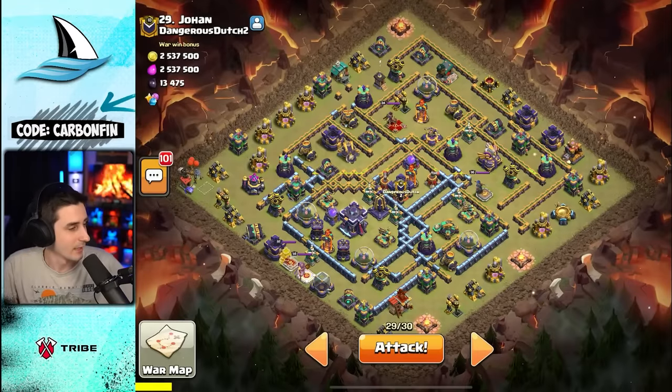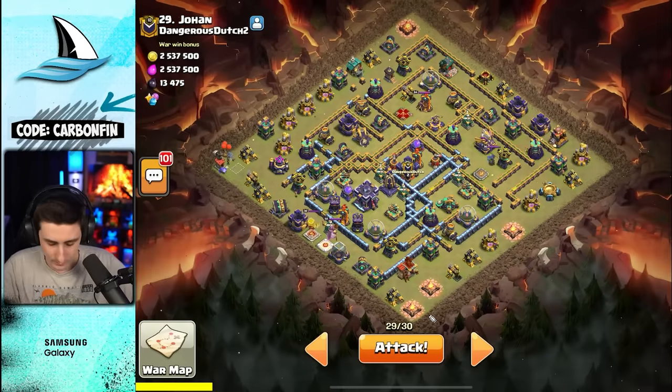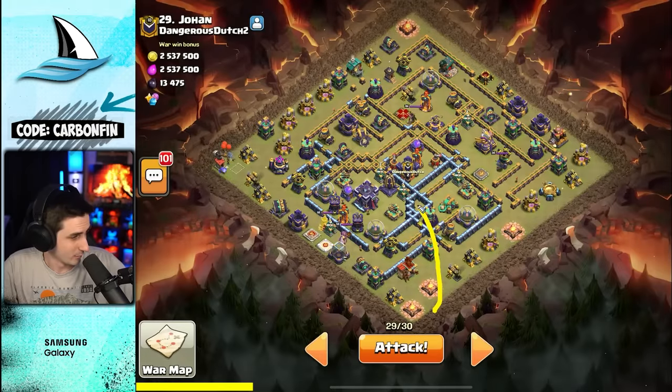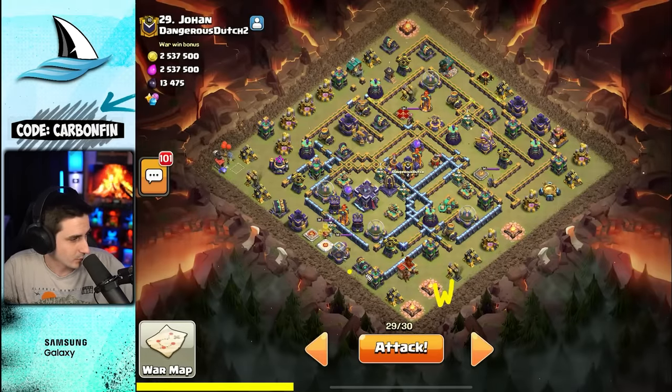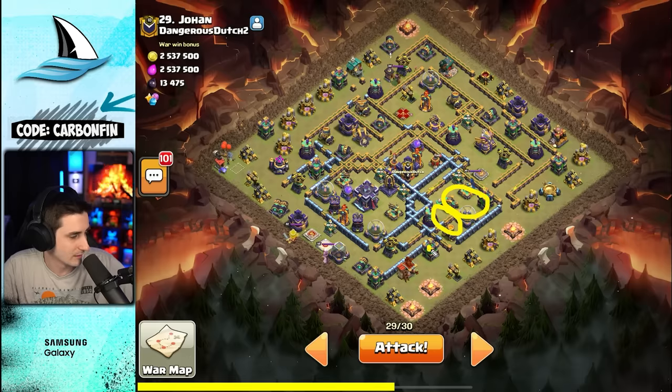Let's go ahead and do TH15 versus TH15 now. The plan is going to involve the warden fireball — level 24 — and I want it to hit this builder hut. If I do a warden walk here with some rocket loons, and make this stuff invisible, I'll go one invis, two invis — the warden can take this out. So one invis, two invis, three invis, four invis.